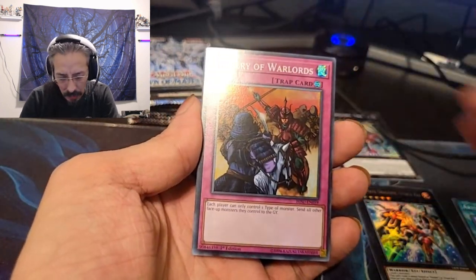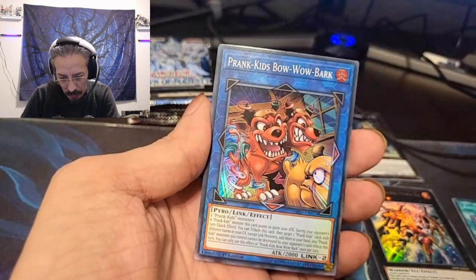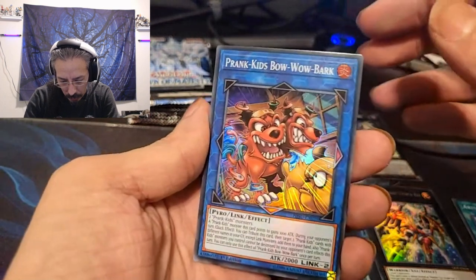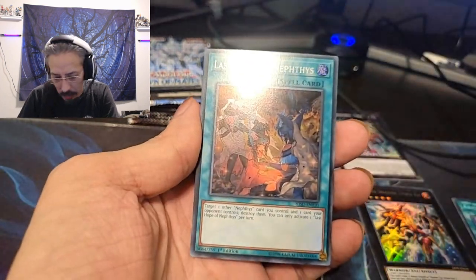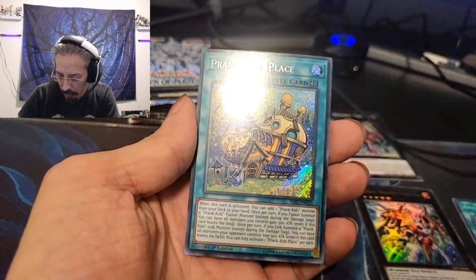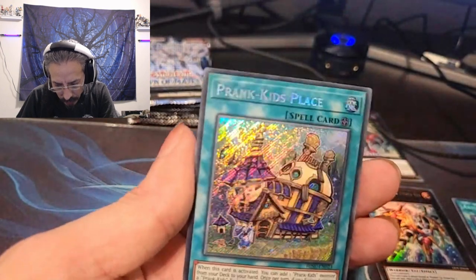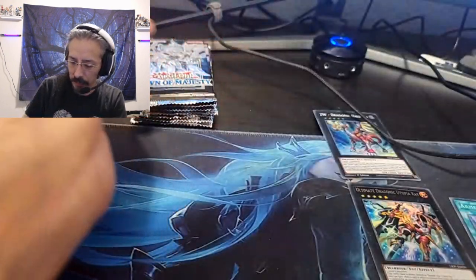Flash Fusion, Rivalry of Warlords, and Kids of Bow Wow Bark, Last Hope of Nephthys, Kids Place, Beautiful Secrets, Dama — Dawn of Majesty.